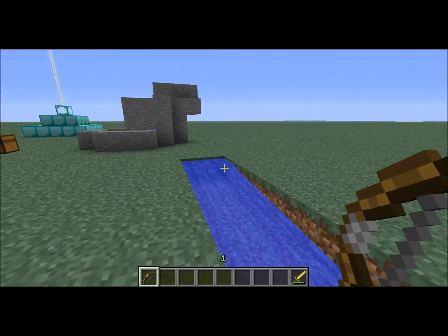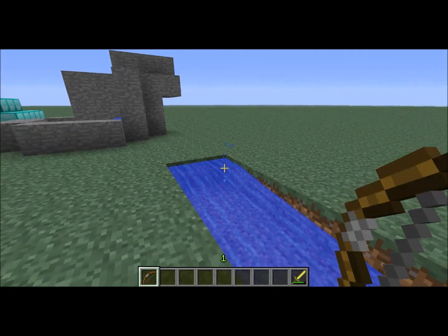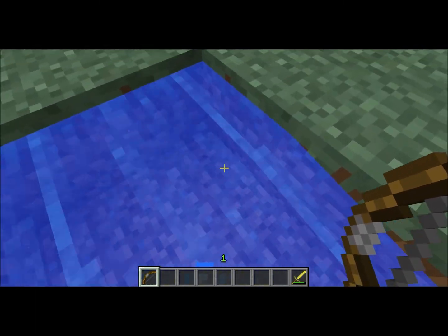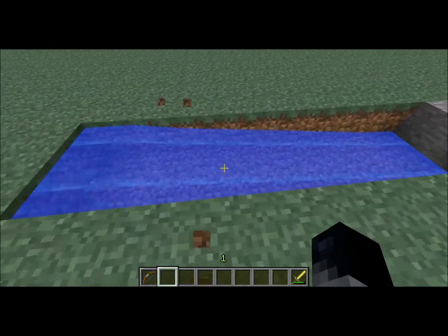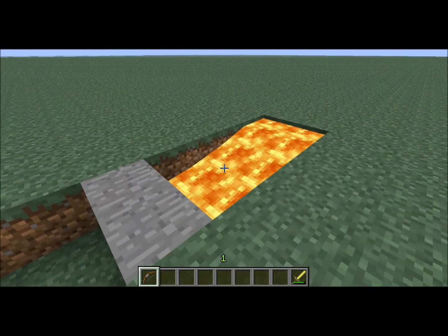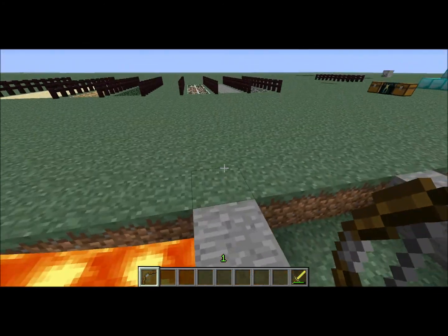If you shoot an arrow into the water, it'll actually make a weird noise. So yeah, that will go on until the arrow is out of the water or it disappears or whatever. I don't know if it works for lava — let's try it. No, that does not work for lava.